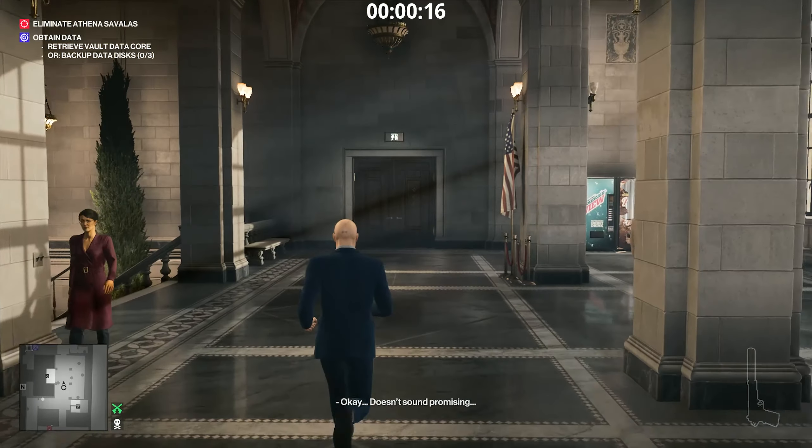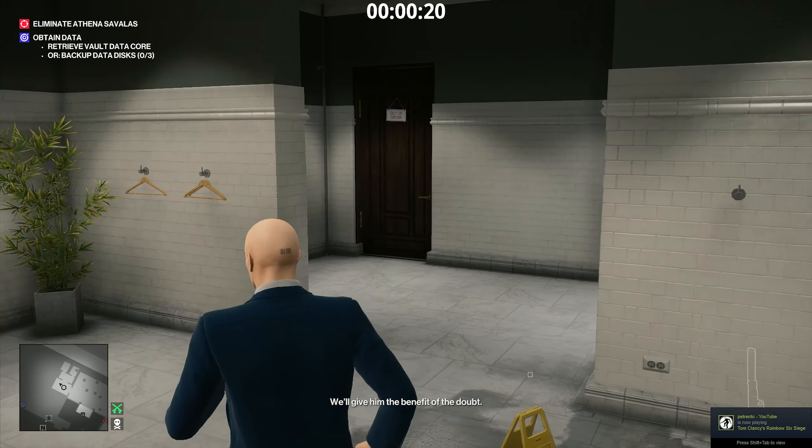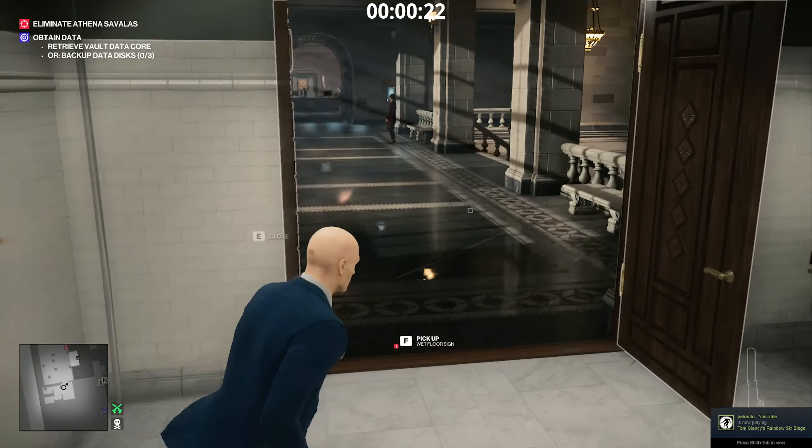Here is Danny, and today we're looking at 3 Hitman 2 easter eggs on the new bank level in New York.